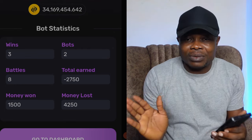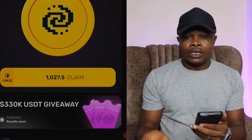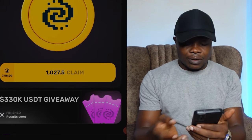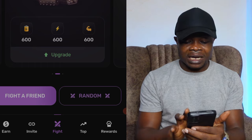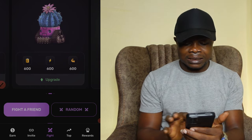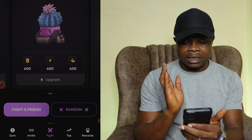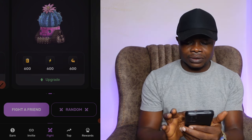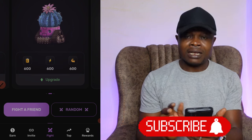Some of you have not even attempted to play the game at all — let's do that together and see how it goes. In order to start playing, the first thing I want to do is go to where it says 'Fight'. Once I click on Fight, I'll look for the bot that has the highest number in terms of energy power and all of that, and I'm going to use that particular bot.